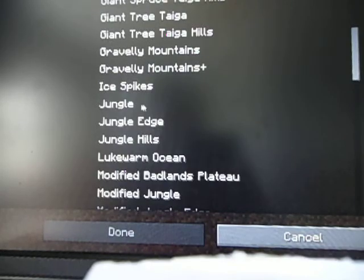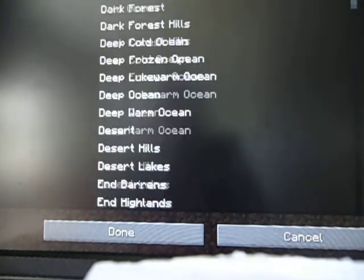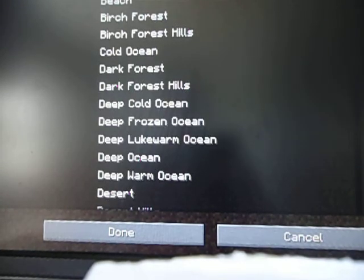I'm just going to go basic and go with a jungle. So I'm going to change the world generation to floating islands. If I hit create, it will create a jungle floating island world, which will be amazing.